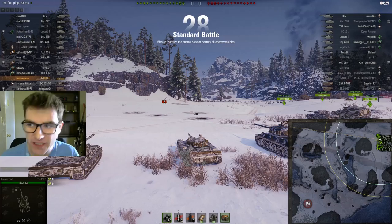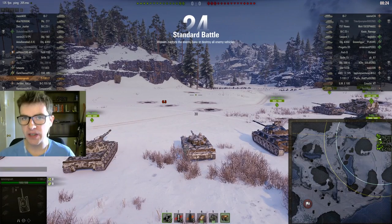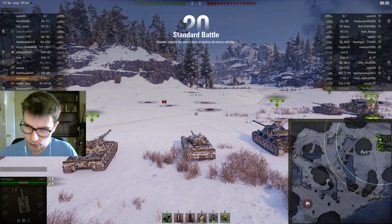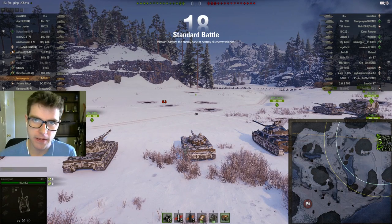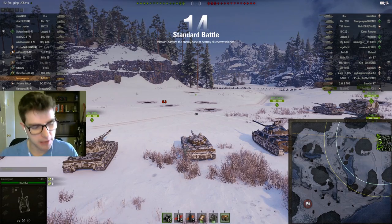So for this one we're on Mannerheim Line. Now this is one of the most cancerous light tank maps in the game. There's really only one scouting play that a lot of people make, and that's actually in these bushes right here. If you're trying to scout on this map, those bushes are very successful. Me not being the type of person to scout, I really don't like it. I find that type of playstyle really boring.